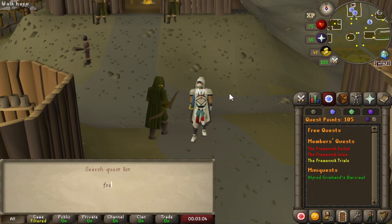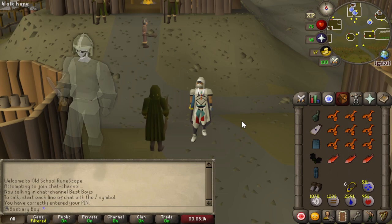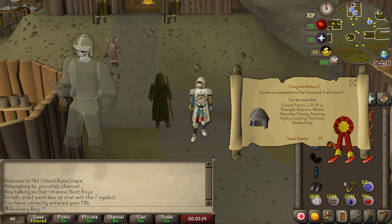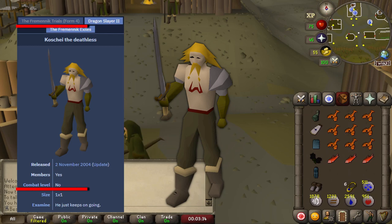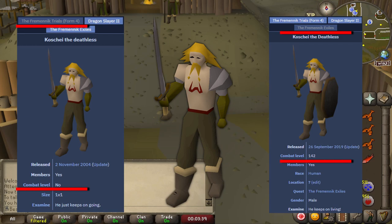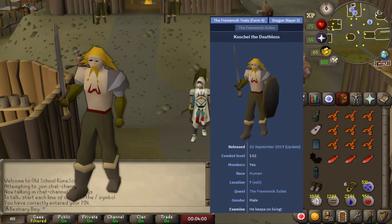Next on our list is the Draugen, a monster that needs to be fought as part of the Fremennik Trials quest. Before we get to it I need to make an adjustment to the bestiary list. Originally I had it down that the Draugen is what we need to kill to finish Fremennik Trials and unlock Miscellania — but the problem is there's another NPC we need to take out in the quest: Koschei the Deathless. He doesn't have a listed combat level, but during the Fremennik Exiles quest you can actually see his combat level — you can right-click him while fighting the basilisks in the market. For this reason I will not be treating Koschei as a combatless NPC, but rather as what we see his combat level as, which is 142.